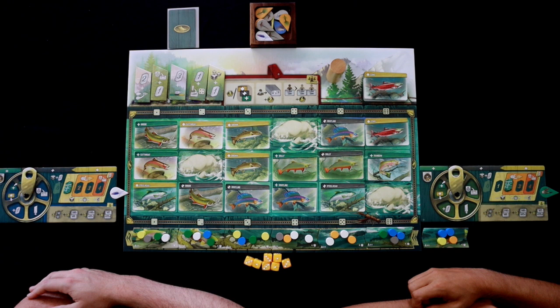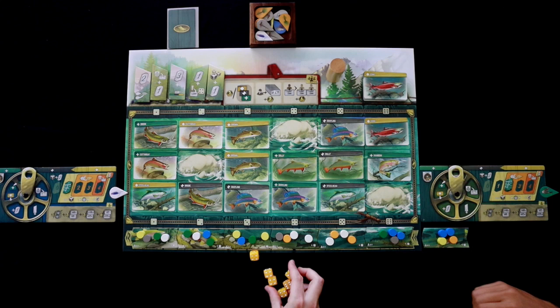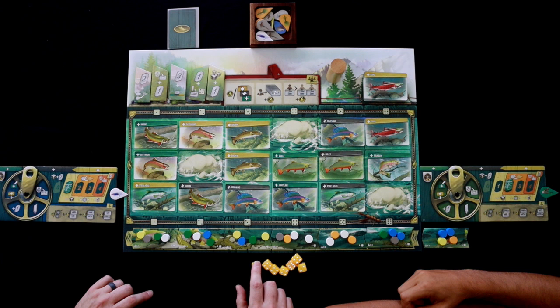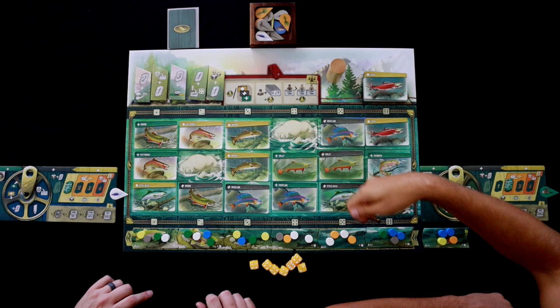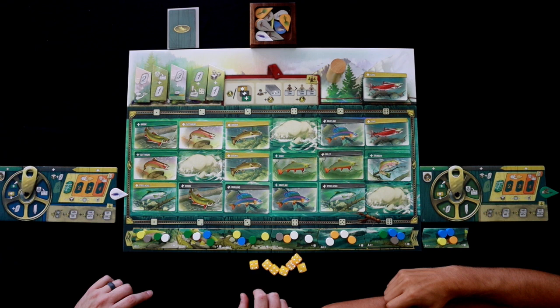Dean, would you like to roll the dice and start the game? Sure. So we're going to be rolling these and drafting them and these are going to determine which actions we are going to take. Since we don't have any fish on the hook on our fly, we are going to be taking these to cast to specific locations. There are only three actions you can take in the course of the game: casting, reeling the fish in — which obviously you have to have one on your line first — or you can take any die and go up two on the finesse track. We'll talk about that as we play the game.